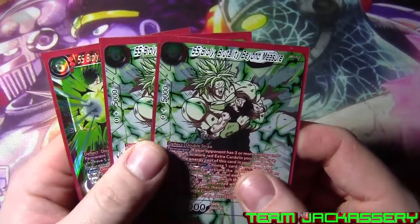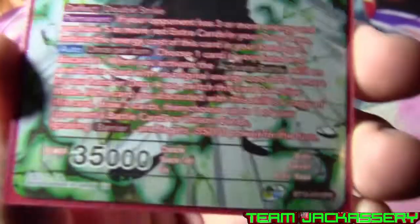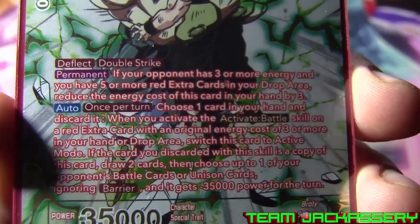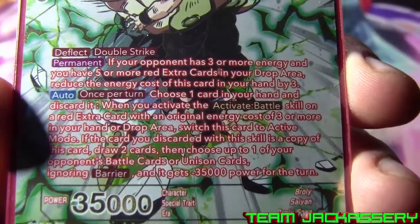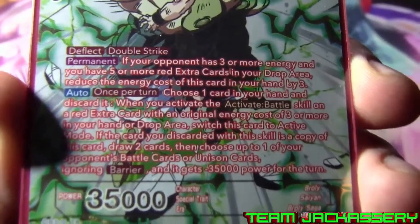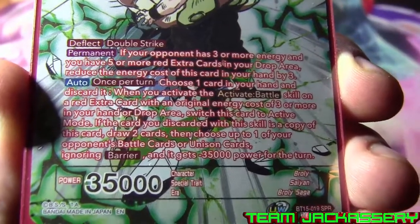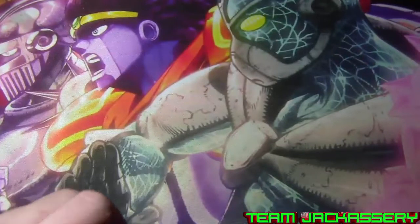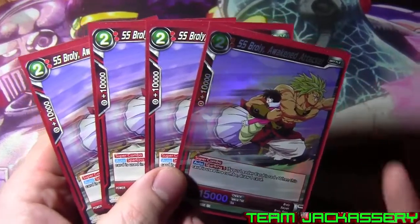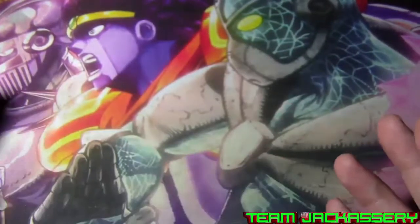Next, we run three copies of Super Saiyan Broly Brutal Beyond Measure. He is a six drop, 35,000 power, deflect, double strike, plus 5,000 combo. If your opponent has three or more energy and you have five or more red extra cards in your drop area, reduce the energy cost by three, so it becomes a three drop. Auto once per turn - choose one card in your hand and discard it when you activate an active battle skill on a red extra card with an energy cost of three or more in your hand or drop area, switch this card to active mode. And if this card is discarded with the skill of a copy of this, draw two cards and then choose one of your opponent's battle cards or unison cards, ignore barrier and minus 35,000. That's your pretty big boss beater right there. And as for battle cards, we run four Broly super combos - Super Saiyan Broly Awakened Attacker, just a generic sparking super combo.